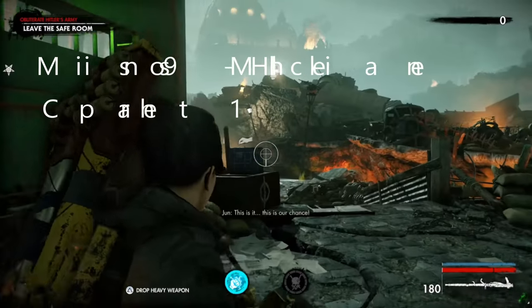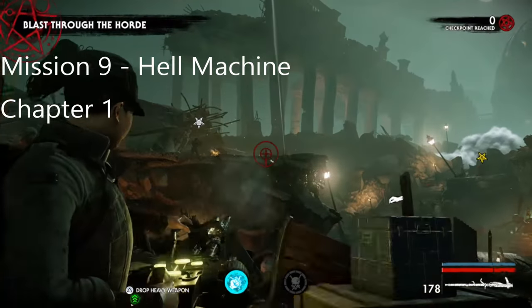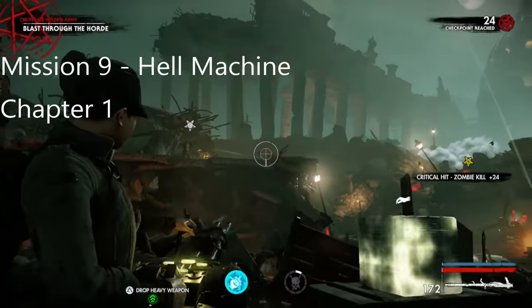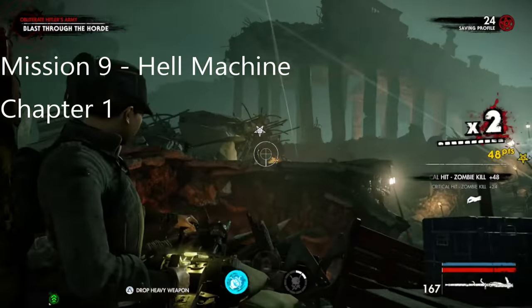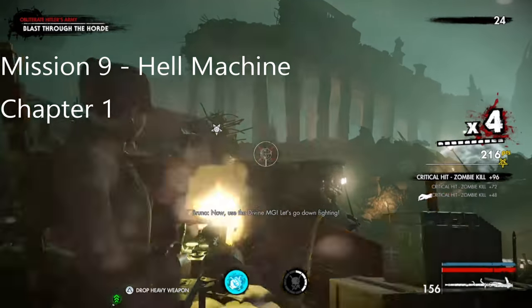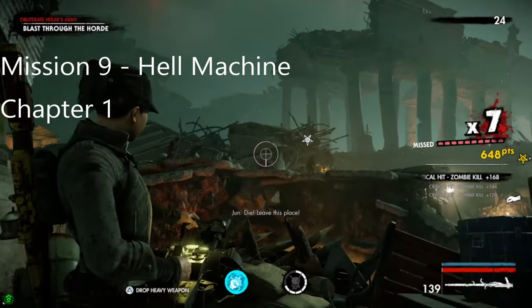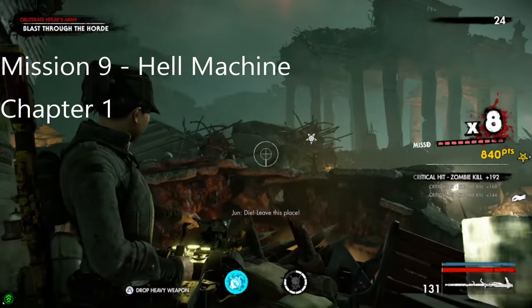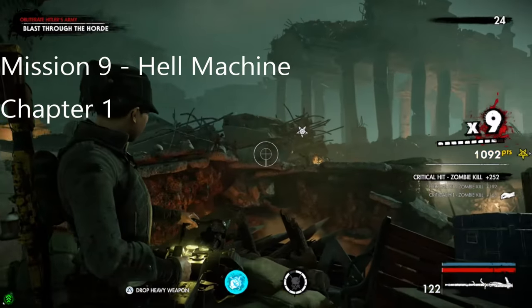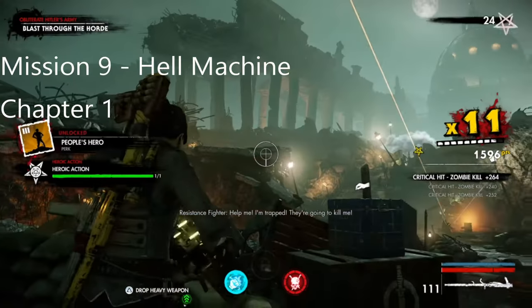The hero action is to the left here. As you can see, he's right there. So what you want to do is start killing these straight away. Make sure you kill the first zombie first. And there you go.